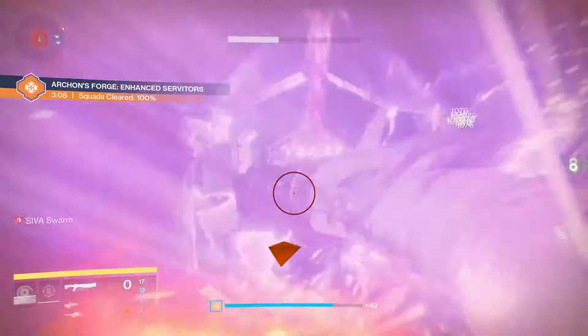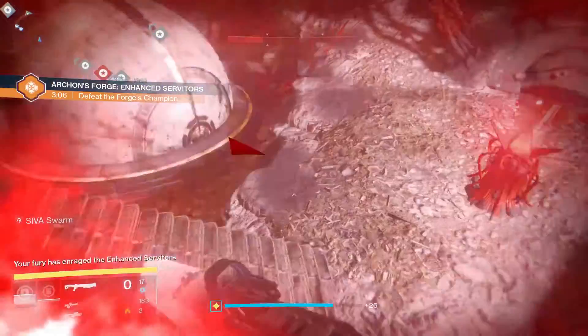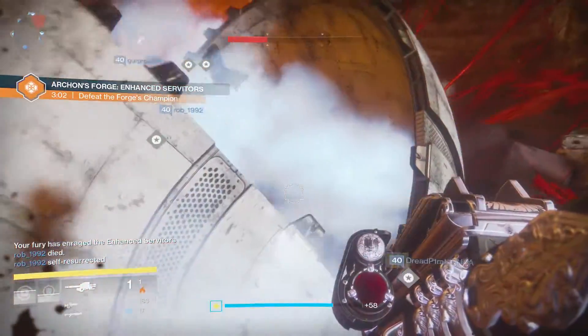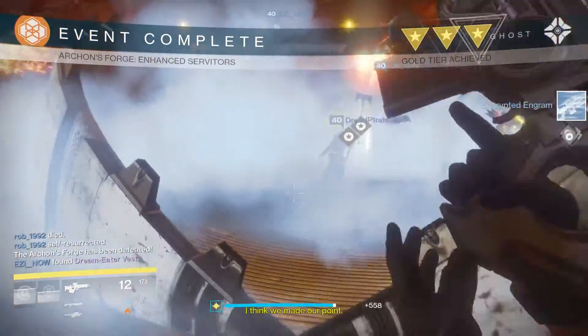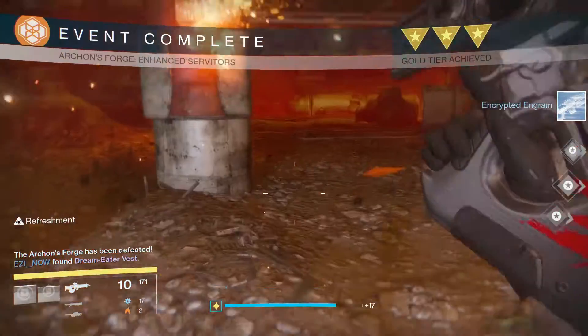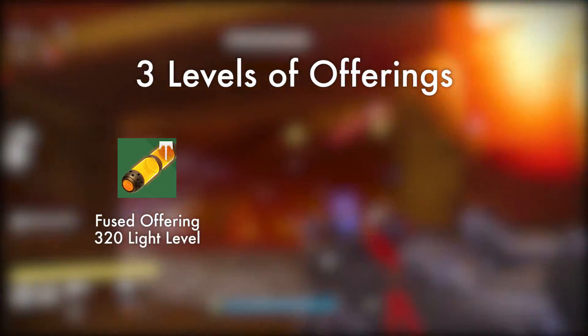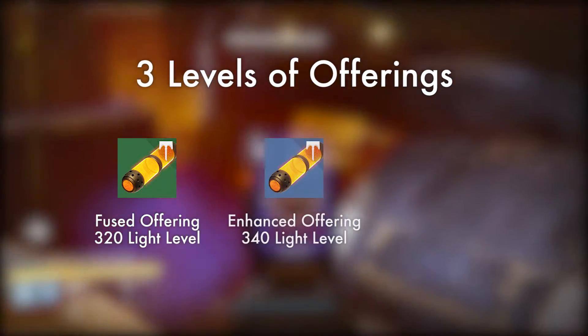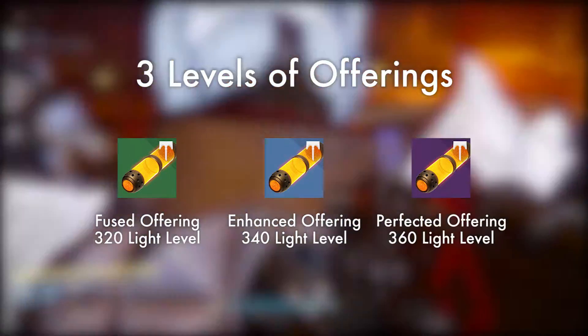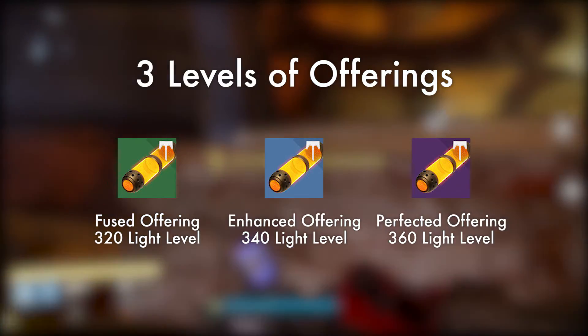So how does the Archon's Forge work? Basically to start an encounter somebody needs to present a SIVA offering. There are three different levels of offering: fused offerings which are 320 light level recommended, enhanced offerings which are 340 light level recommended, and perfected offerings which are 360 light level recommended.